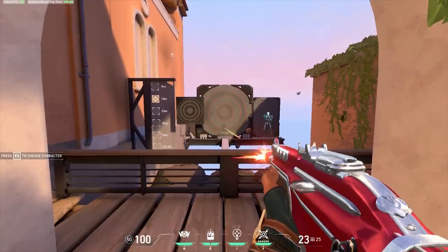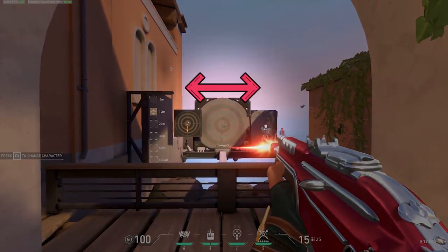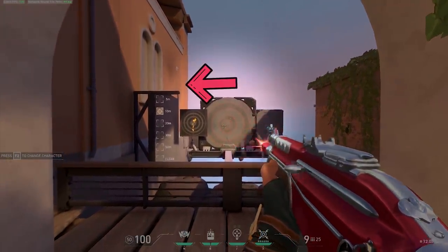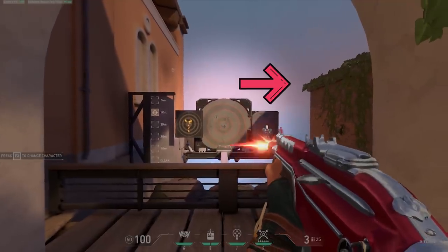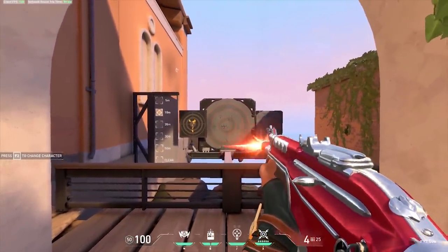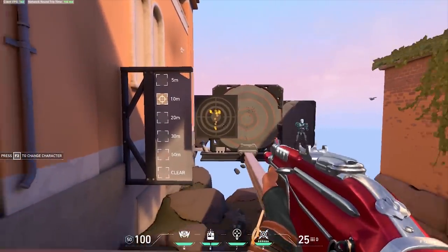Here's what's unique about Valorant: when you get past around the 10th bullet, the left and right spray is semi-random. We know it will move first to the left, and after it moves left it will go right. However, what's random is how fast it will move from side to side and how fast it will start moving back to the other side.